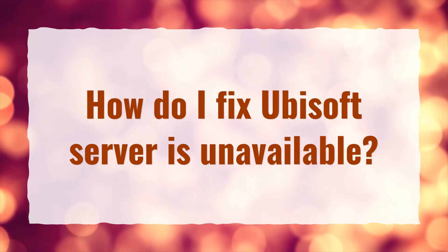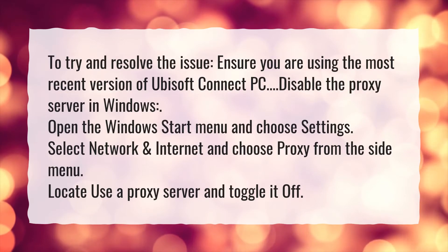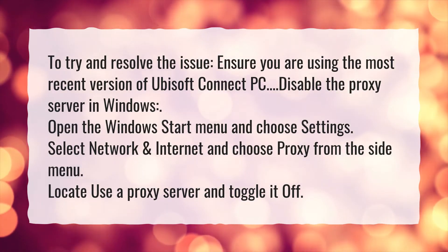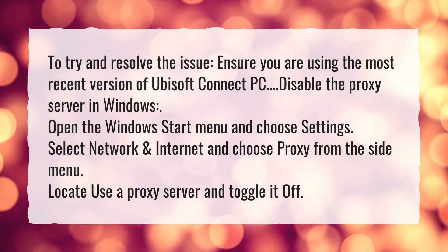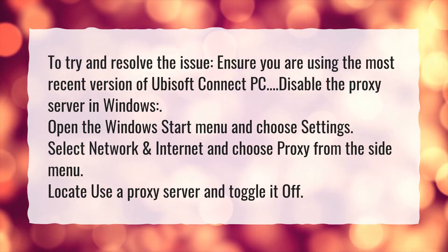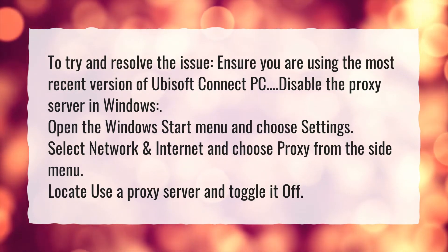How do I fix Ubisoft server as unavailable? To try and resolve the issue, ensure you are using the most recent version of Ubisoft Connect PC. Disable the proxy server in Windows: open the Windows Start menu and choose Settings. Select Network and Internet and choose Proxy from the side menu. Locate Use a proxy server and toggle it off.